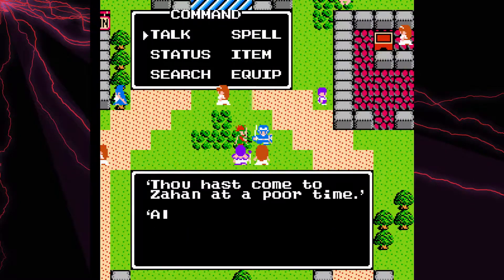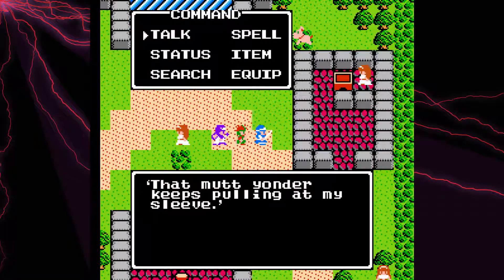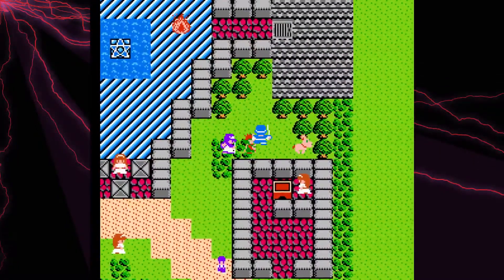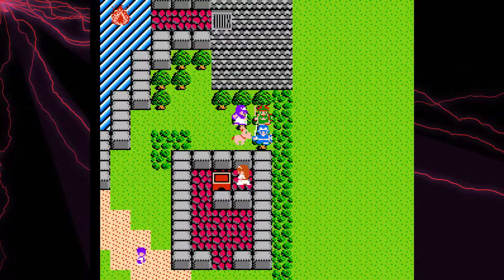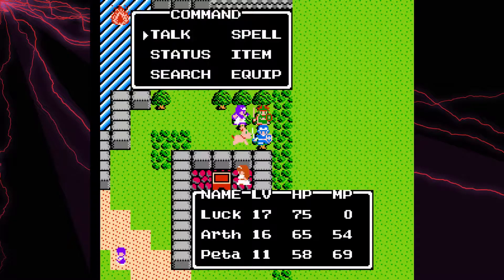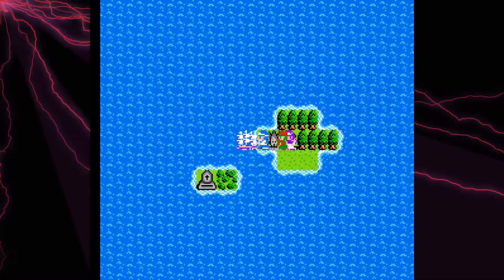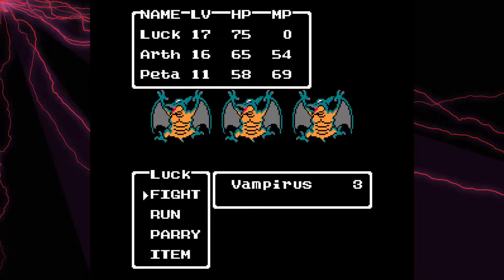We've come to Zahan at a poor time — all the men are away fishing at sea, never to be heard from again. There's a mutt over there. Let's see what he found — the golden key! Which is exactly what we wanted. That's pretty much all we need to get here in this town. We'll have to come back at a different point, but not right now. Oh, I forgot to turn on the repel, so now I have to fight tough enemies.